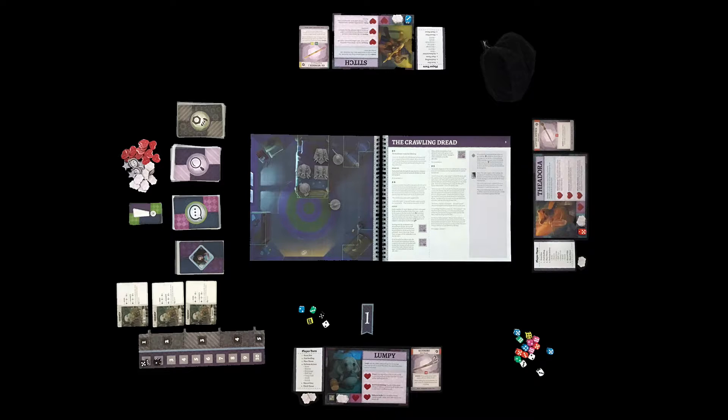Purples are wild. You'll be able to perform as many actions as you like as long as you have dice. In addition to moving, battling, searching, and doing skill checks, you can store a die and encourage an ally — which means giving them a die — or discarding a die so that they can gain one of your stuffing.